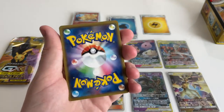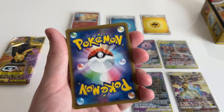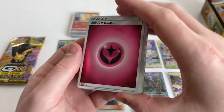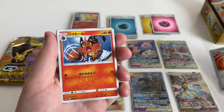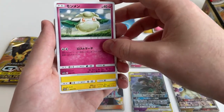Ten hour compilation of that — if you want clicks on your YouTube video that should be the title. Got a nice dark type energy coming up, haven't we? I think it's a leaf one. But I don't know. Fairy energy — nailed it. That's the Incineroar second stage, right? Yeah, it's Torracat I think.